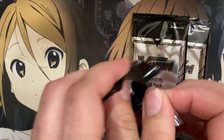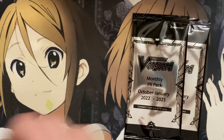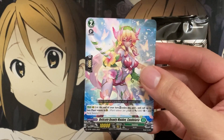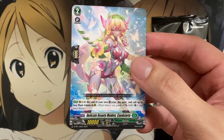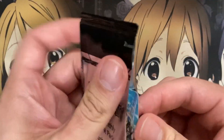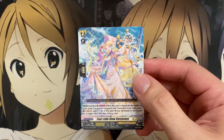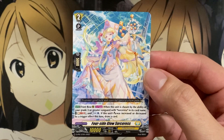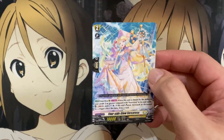Next pack and we have another One Who Governs Chaos, just a normal copy this time. Two packs remaining, and we have a card that's definitely needed for Roroa - Delicate Beauty Maiden Candelaria. This is a retire to call two plant tokens, giving you plant tokens to use on the field with Roroa. And last pack - sadly it's Four Side Glow Sorceress, for Pentagleam or Hexa Orb Sorceress. We did not get the order for Roroa, which was the one I was looking forward to pulling.